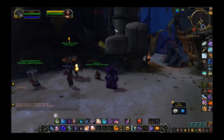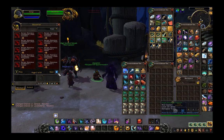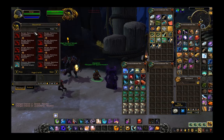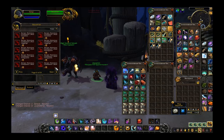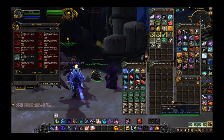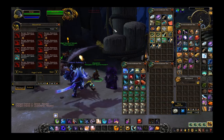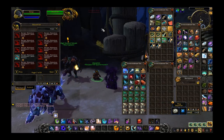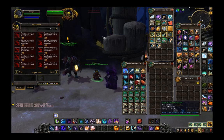Over at the Nazjatar PvP quartermaster, here are all the rank 2 and rank 3 recipes for the notorious combatants gear, and it looks like we're going to be buying everything with marks of honor again. Rank 2 is going to be 2 marks and rank 3 is going to be 4 marks — it's been that way for the honorable and sinister combatants gear, so they're really doubling down on making it take a lot of marks of honor to get full ranks.